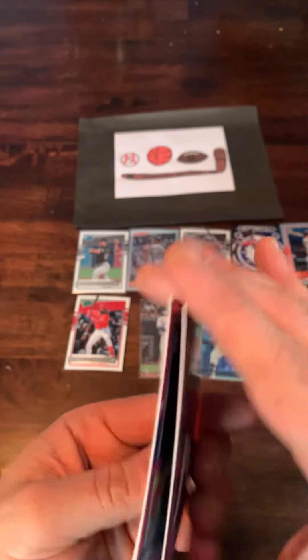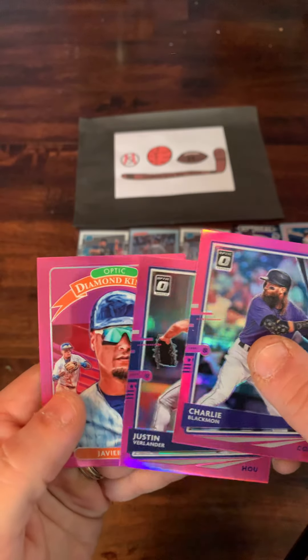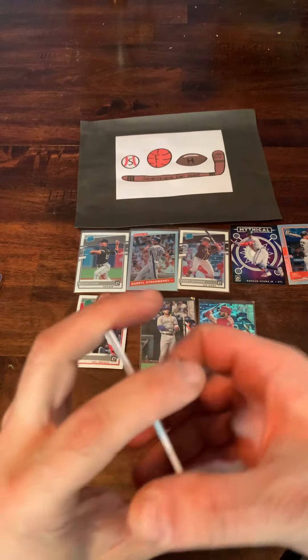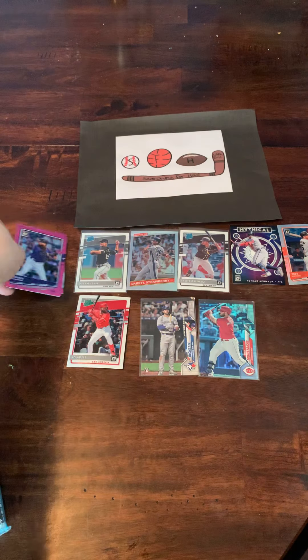Pink prism parallels — certainly worth more than the base. Out of those, nothing too exciting, but pink parallels are certainly cool. We'll put those up on screen. And now we get to the one that I was looking forward to the most — that's this jumbo value pack of Topps Chrome.